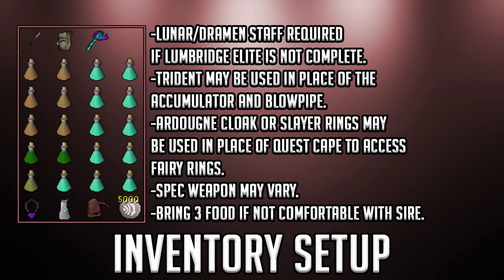The Crystal Halberd is my favorite spec weapon here because the damage it does is just ridiculous. Dragon Halberd works as well if you don't have the Diary complete. If I didn't have a Halberd, my second option would be the Saradomin Godsword for Prayer and Health restoration. A lot of people suggest the Dragon Warhammer or Bandos Godsword to drain defense, but the Sire's defense is already pretty low, so I prefer a spec weapon that just deals a whole bunch of damage.